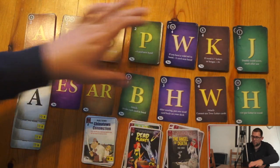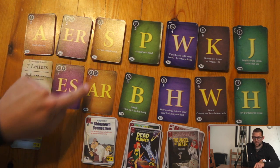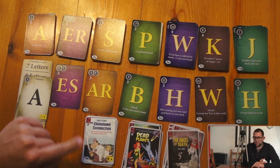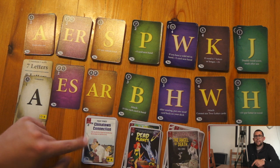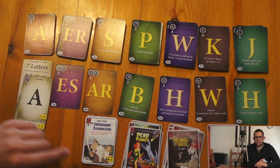Similar to other deck building games you have your row of the marketplace, and on the marketplace you can buy letters for the cost in the bottom left hand corner, or you can buy Fame cards which act as wild cards. They do not give you any points but they can act as any letter, and they do give you victory points at the end. They don't give you any money to buy other letters with if you use them in your word, but they do give you victory points at the end.